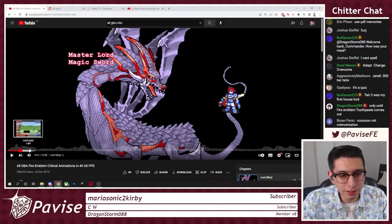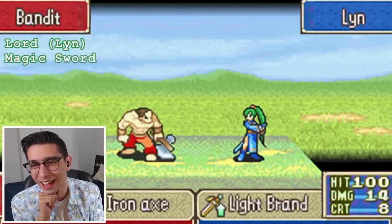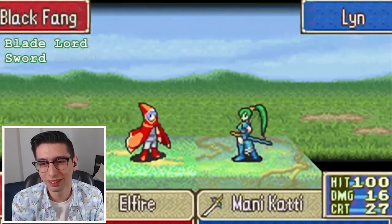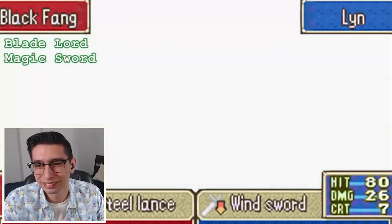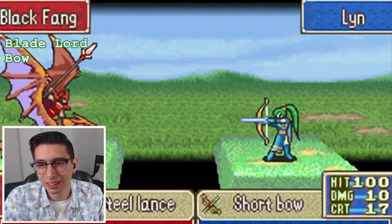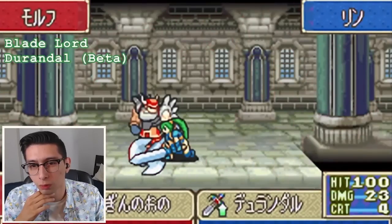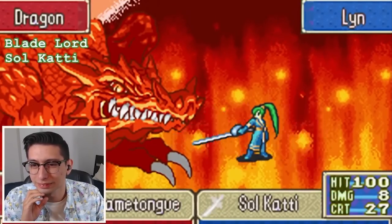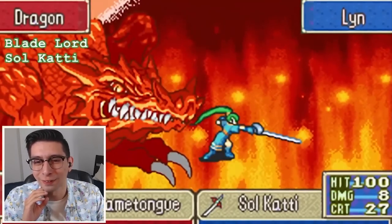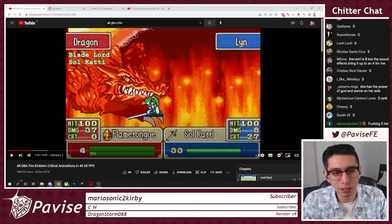Next up we've got Lyn. There are a lot of Lyn animations. That's classic. Magic sword is like default stuff. These animations are so good. We got the bow ones — a little twirl, classic twirl. That's a beta animation. And the Sol Katti crit. Hell yeah. Those are so good. They're classy, super classy. I love the trail end of these animations. Those animations are so sick.